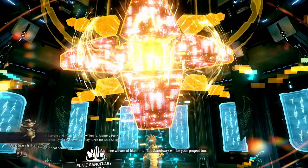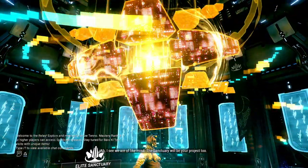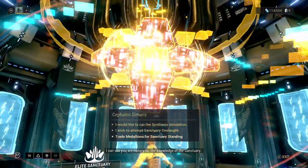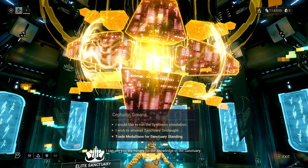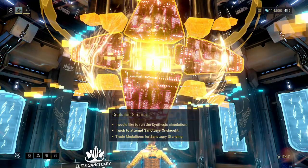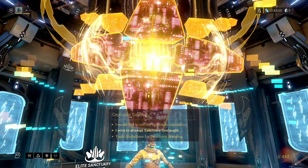We are of like mind — the Sanctuary will be your project too. So now we have access to a new type of scanner, and we can pretty much replace the old scanner with this one if we want to in our gear wheel. We don't want to do Sanctuary Onslaught. We don't need any of those. That should be good, so let's leave.